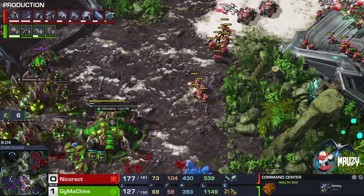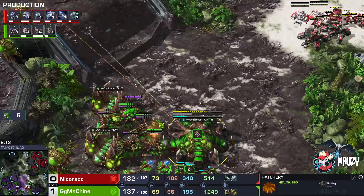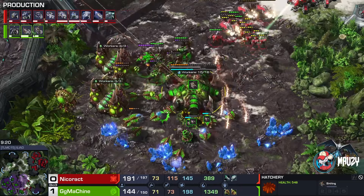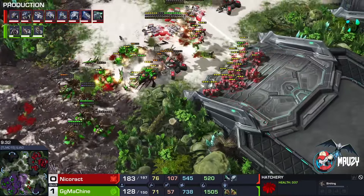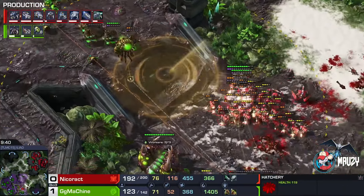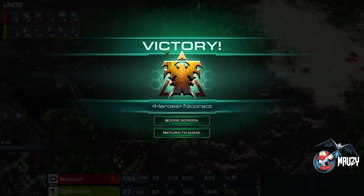Nicoract is being quite patient — he's not going to over-commit. He learned his lesson from last game and knows he's in the commanding spot. GG Machine has a massive gas bank but literally nothing to spend it on — no Ravagers, no Hydras, nothing. A couple of attacks go down, the second and third tanks won't fall. At least one Banshee is still alive. GG Machine taps out, realizing there's no point — workers are falling. That means we're going to a decider.